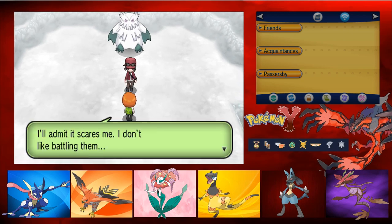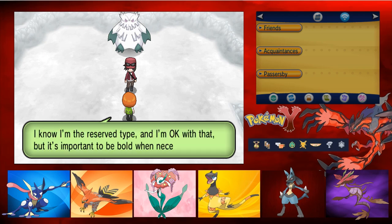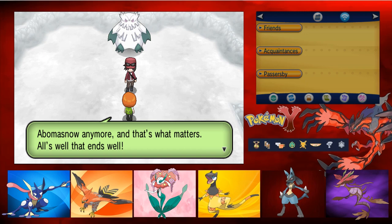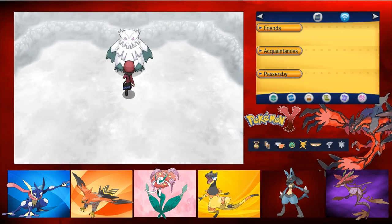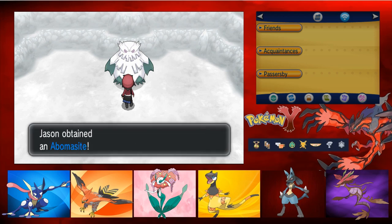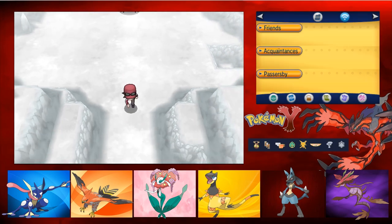Trevor says battling Team Flare was scary but we managed to protect Abomasnow by pitching in. Mamoswine doesn't have to worry about Abomasnow anymore. If you talk to the Abomasnow it gives you the Abomasite because this thing can Mega Evolve. So if you're using Abomasnow on the team, be sure to grab that.